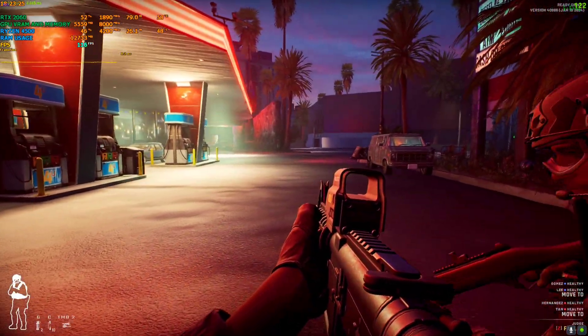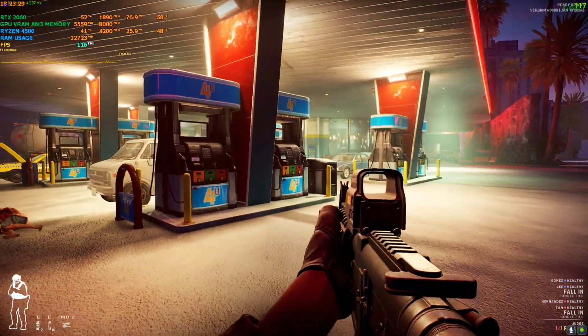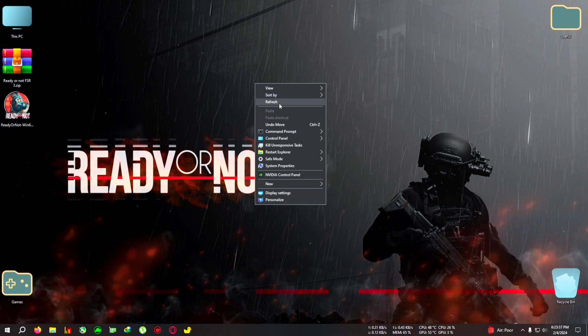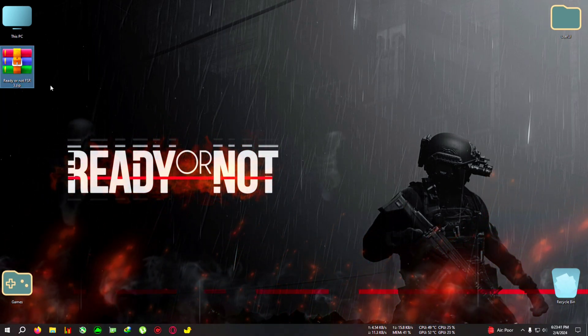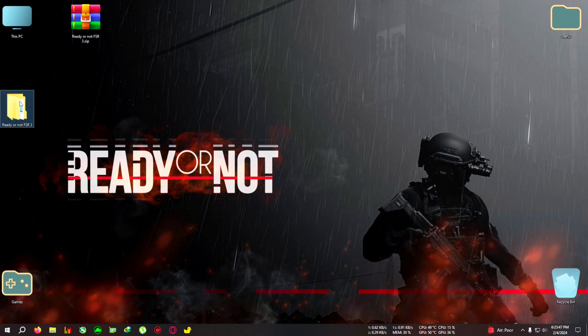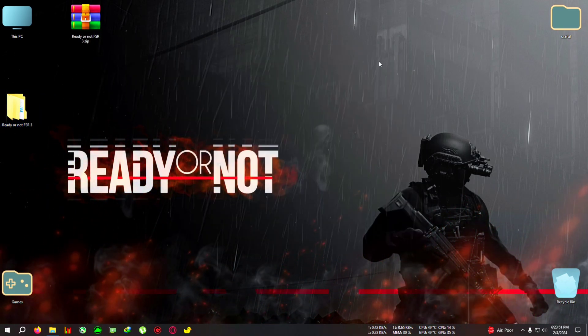The game is optimized, but the game file — I don't know if it's broken or something — is not using 100% of the GPU. So let's fix this. Quit the game, then download this zip from the link in the description — Ready or Not FSR3. Extract it to the desktop and open the folder.